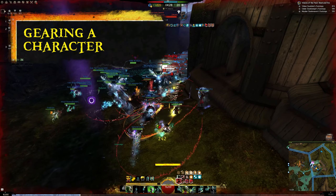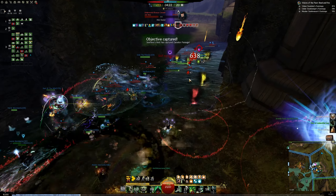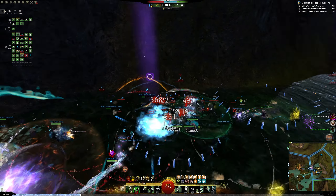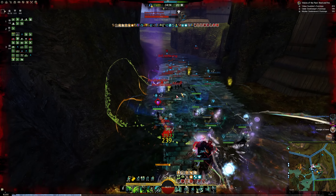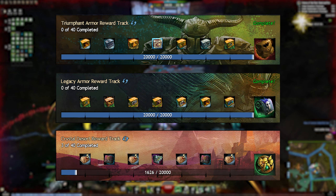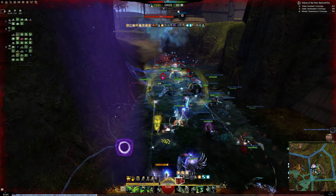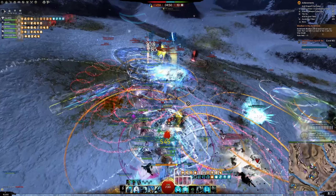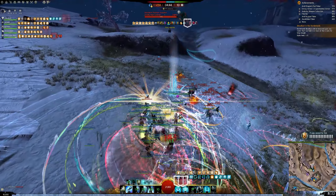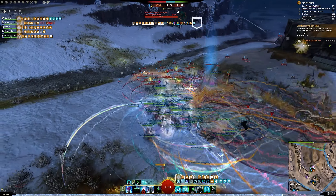When you're looking to gear up a character but don't have the budget for ascended gear yet, don't worry — exotic gear is completely sufficient for most gameplay, and these reward tracks will provide you with stat-selectable gear. Check out the Triumphant, Legacy, and Crystal Desert reward tracks, which are repeatable and give you an exotic armor piece at the end of each track. If you're looking for a non-repeatable option, the Silverwaste reward track is a great choice for a range of stat-selectable gear, including Celestial, Marauder, or Ritualist.